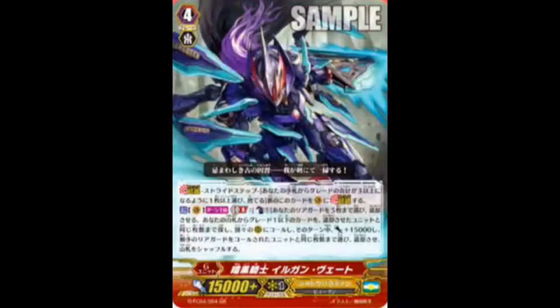That's key, because a lot of the new Shadow Paladin stuff thus far has required Grade 1 for ritual. But this retires up to five rear guards, then searches your deck for up to the same number of Grade 1 or less rear guards as the number of units retired, calls them to separate rear guard circles, and they get plus 15,000 power until end of turn. That's going to make columns and columns for people.